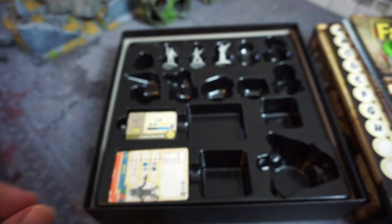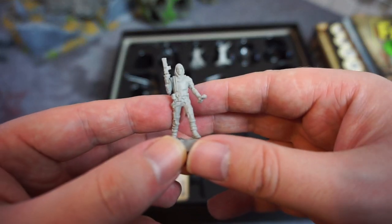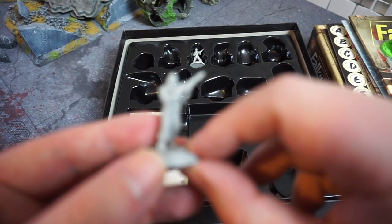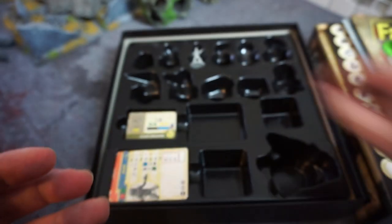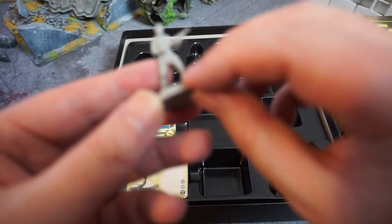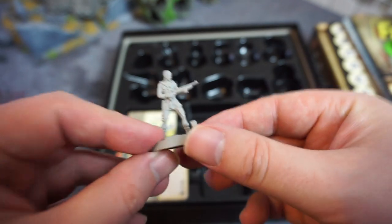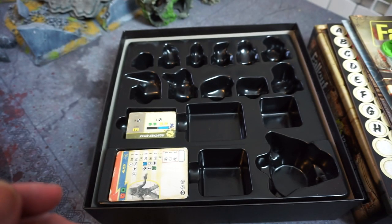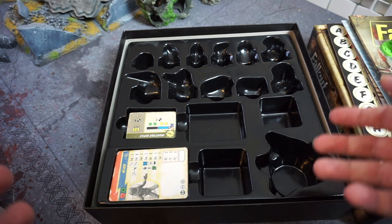Then just three miscellaneous survivors — not any specific settlers like Preston or Mama Murphy. One of them has a shotgun, looks like a raider, and actually I think one of them switches sides based on the scenario — sometimes an enslaved super mutant techie and sometimes part of the survivors.